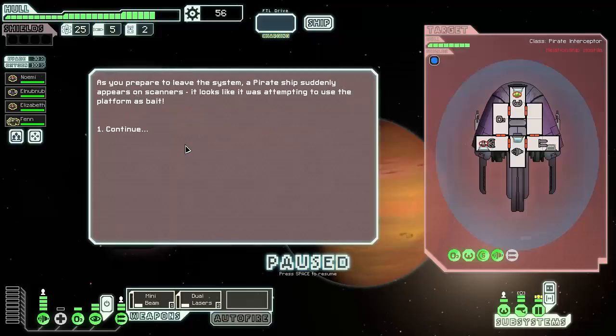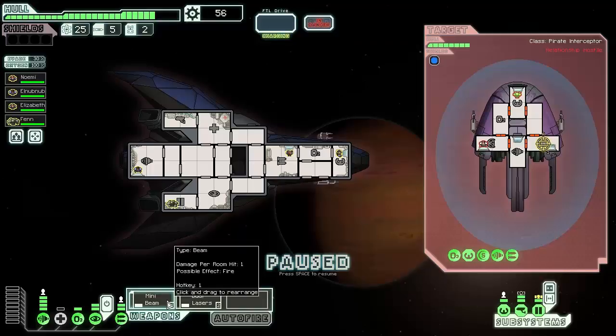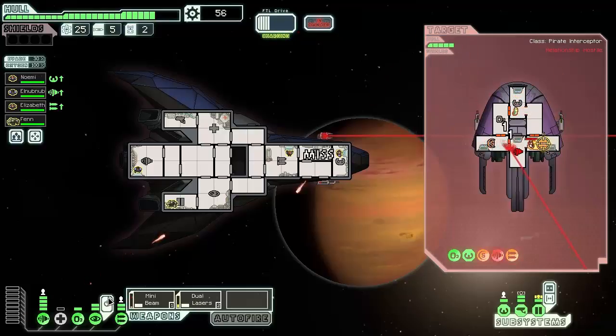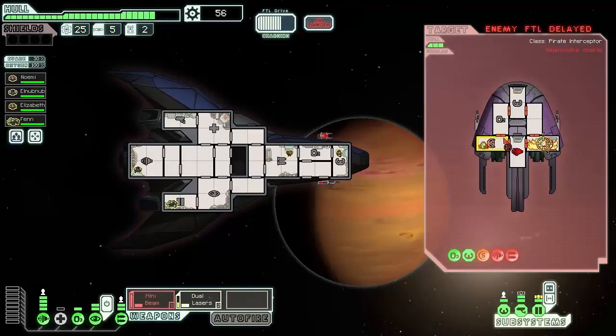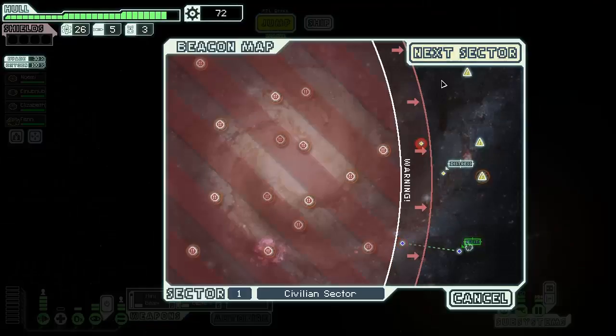We arrive at a small platform feeling station cheerfully broadcasting. We ignore it, but a pirate ship suddenly appears on scanners — looks like they were using the platform as bait. We didn't fall for it, but we're still being attacked. Dual lasers go right at their weapons, regular lasers are ready, and we'll do a mini beam for their shields and engines. They try to flee but we finish the fight. Lots of scrap and everything — excellent.